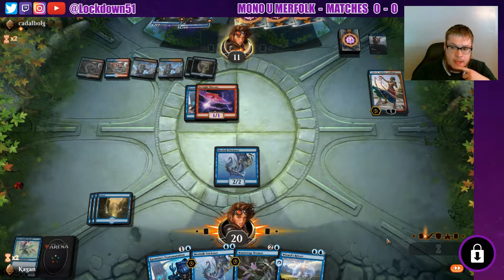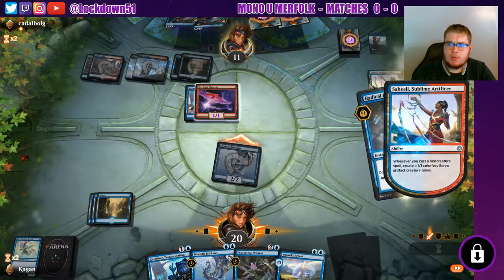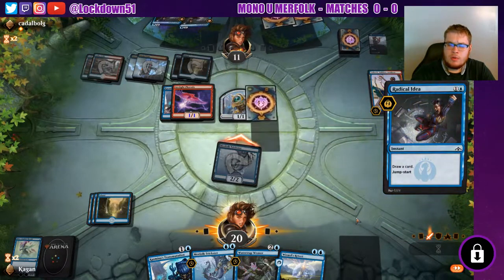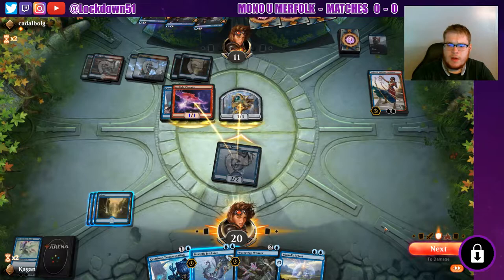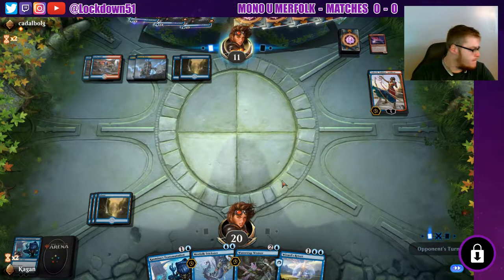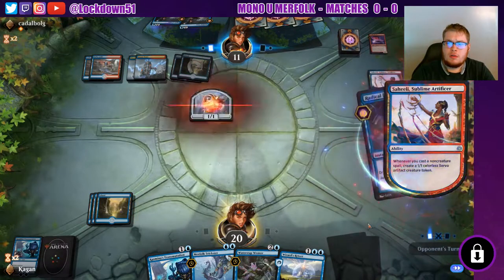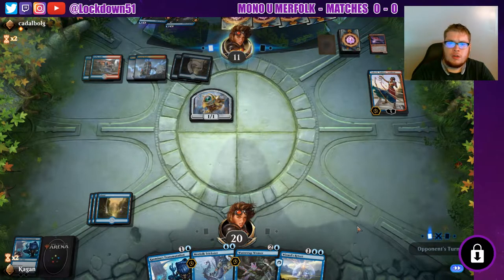Let's go ahead and attack. I think I'm just going to go for the face here — I'm not in a position to really kill Saheeli right now. Let another card draw. Double block — it's fine. We'll just trade. They can just jump start for days.